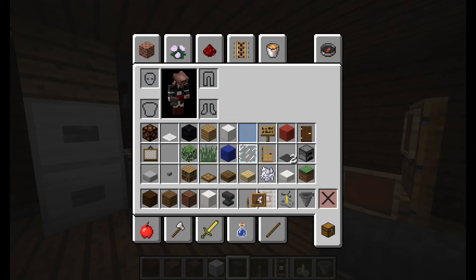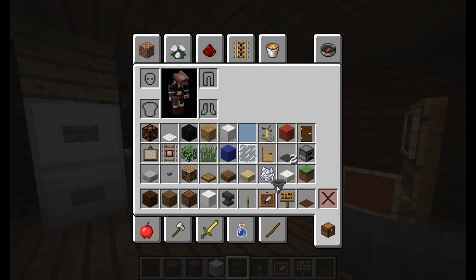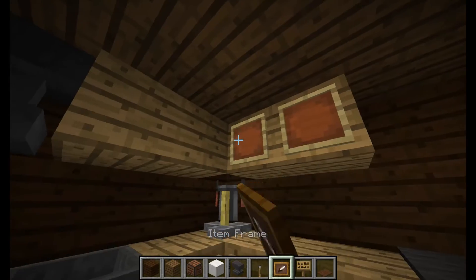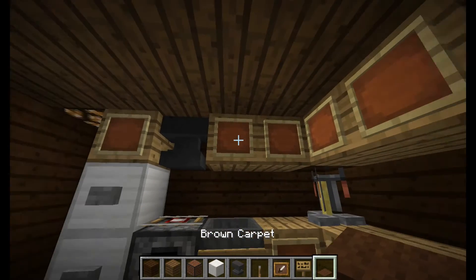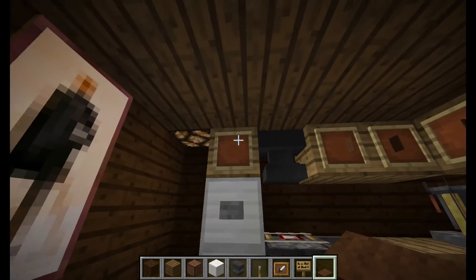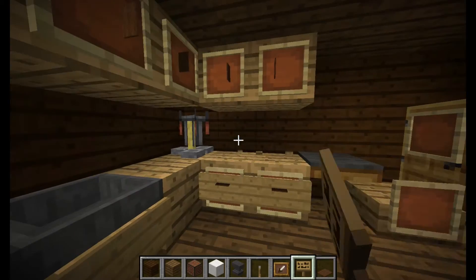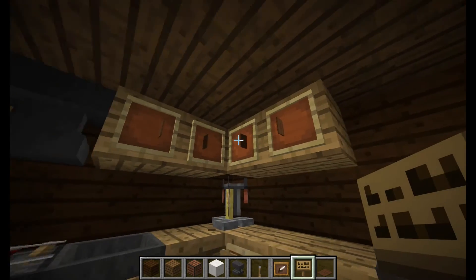All this is done. All you need to do now is get your item frames, your signs, and also get some brown carpet — or whatever you choose, brown carpet would look best in this case. Then put item frames literally everywhere. Then get the brown carpet and put that on diagonally, which makes it take more time to go across. Like that, and like that, and like that. You can put signs right there, right there, right there. Then put signs across.